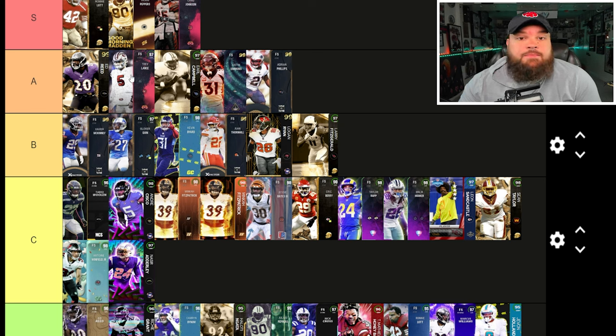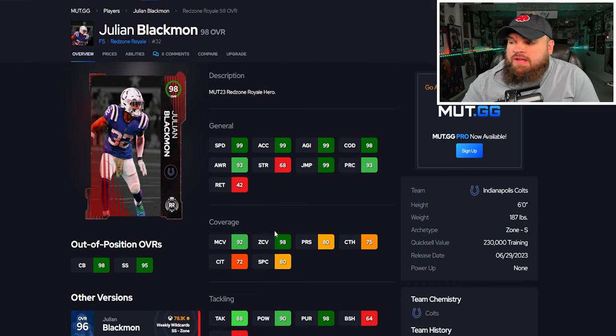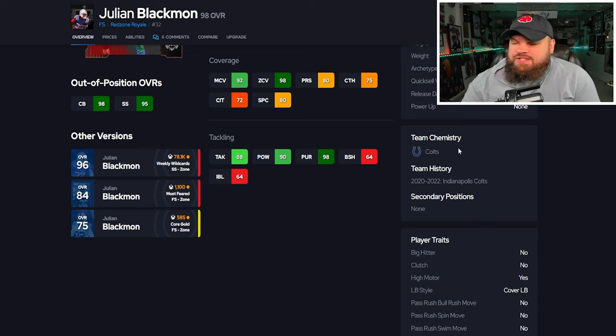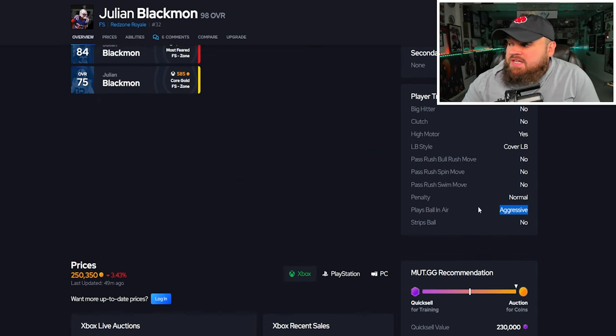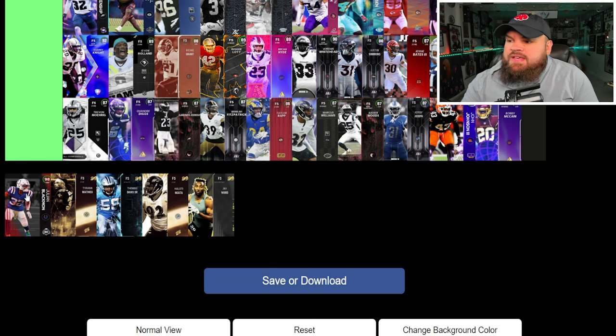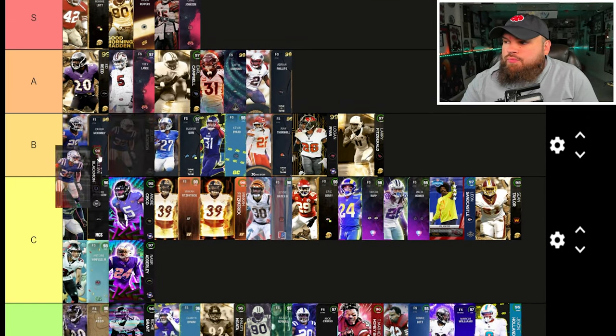Next is Julian Blackman. His main purpose is getting rookie premieres. He has great physical stats across the board, play rec is a little low at 93, but man and zone hit the thresholds. Block shed and impact blocking aren't good, so this isn't a card I'd play in the box - play him over the top. He's 6'0", 187 lbs, a little light. No big hitter, but he does have play ball on air aggressive. From an ability standpoint he can get deep out zone, KO mid zone, pick artist, and acrobat all for zero AP.